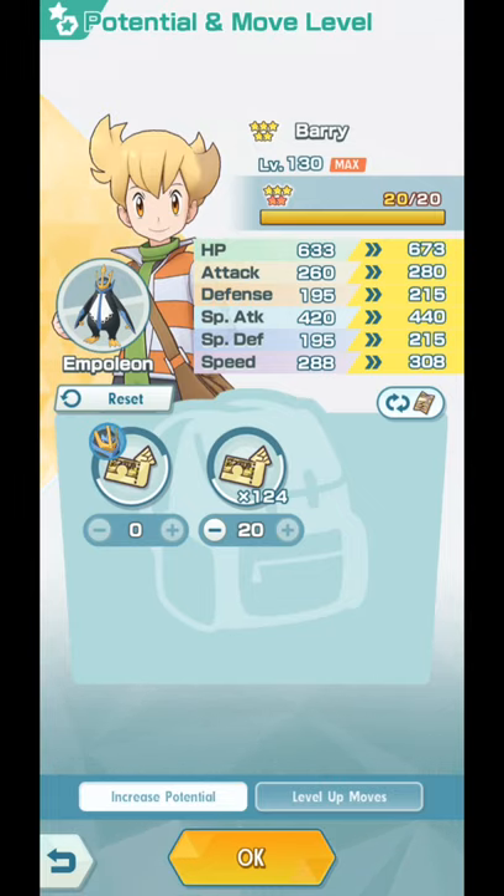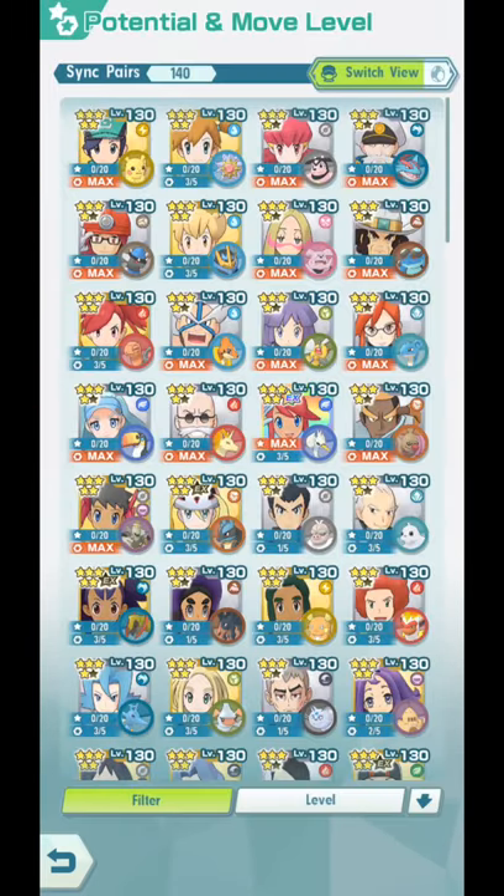Attack, Defense, Special Attack, Special Defense, and Speed go up by 20. So his final stats will be like 673, 280, 215, 440, 215, and 308 — which is not bad, not bad at all. Special Attack really high, guys. And he's pretty self-sufficient.